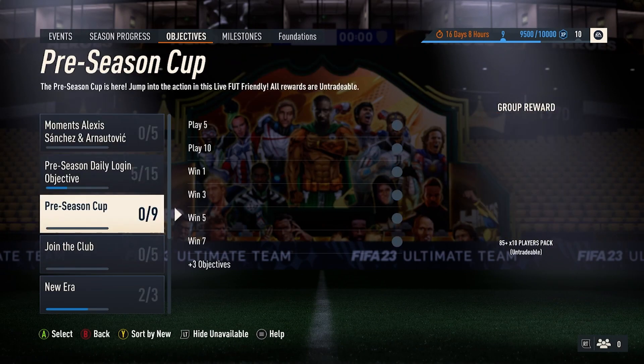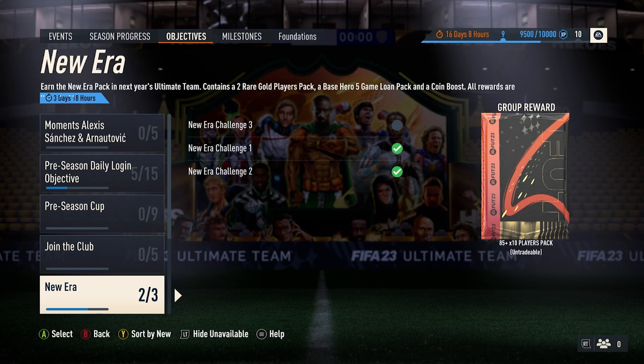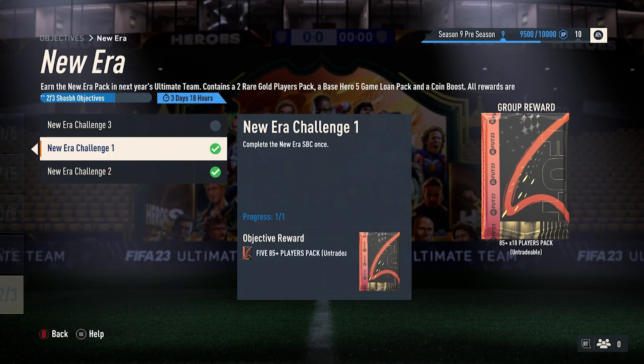Unfortunately there is one that might have expired or at least be expiring soon, and that is the New Era. Earning the New Era in next year's Ultimate Team contains a two rare gold players pack, a base five-game loan pack, and also a coin boost. These aren't going to be life-changing rewards, but they're definitely something to get your club in order. The five-game loan for the hero is just an extra little bit of value for doing the New Era SBC.